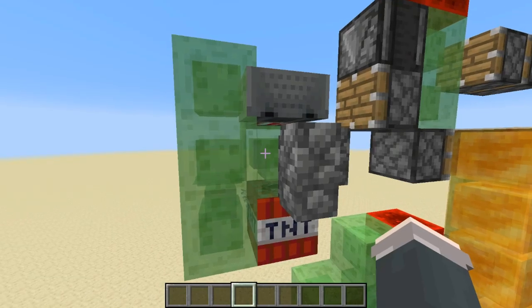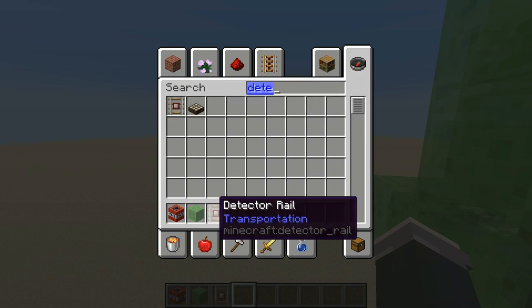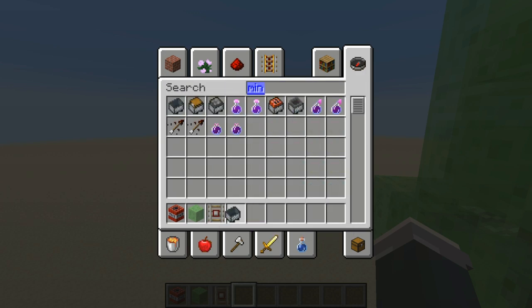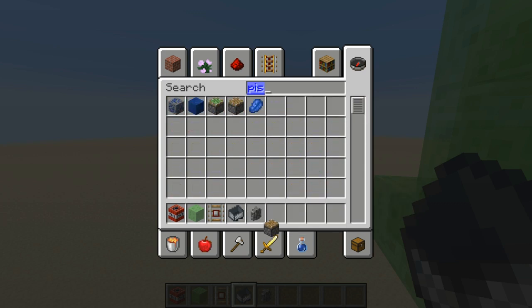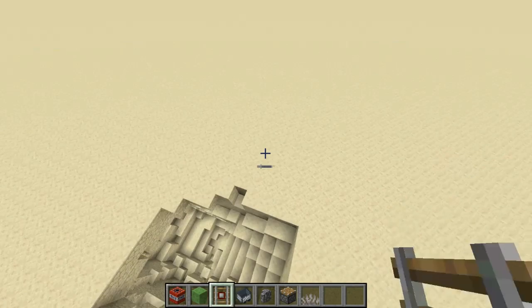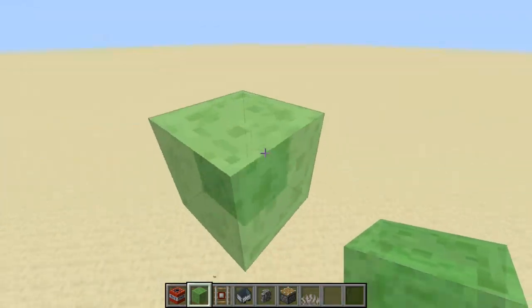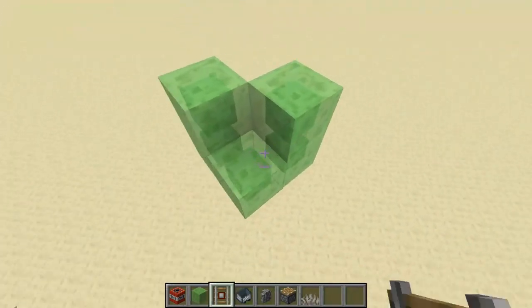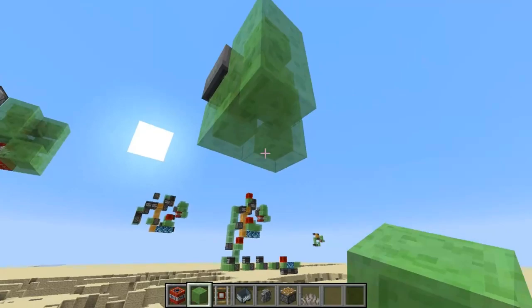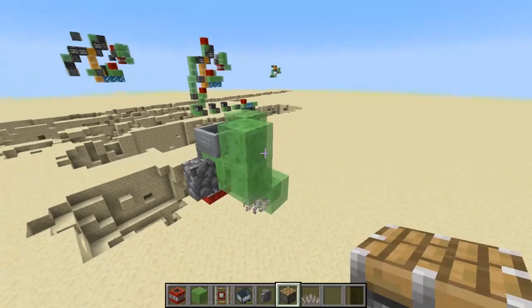There's already a tutorial for a TNT duper on YouTube, but if you want to make one, here's what you need: TNT, slime, a detector rail, a minecart, walls of any choice (two walls), a piston, and a dead coral fan. Go up a few blocks and make this little shape — one out, one out — then boop boop boop boop down here too. Dead coral there, walls, and TNT, and then you're done.